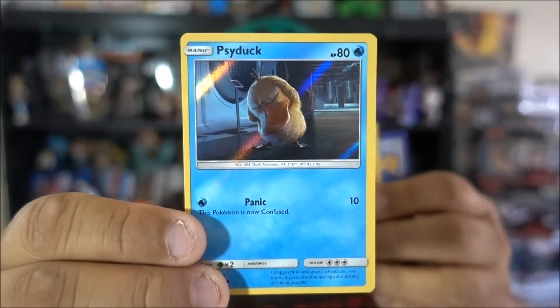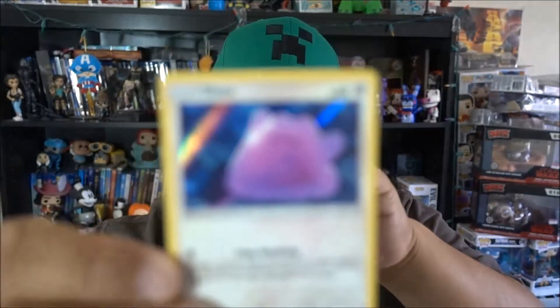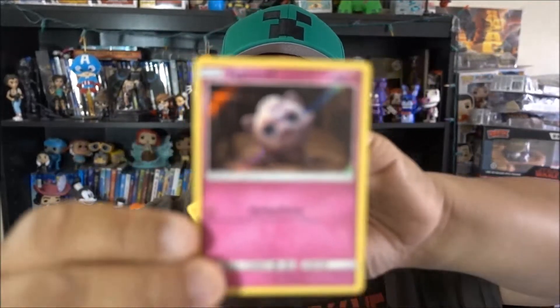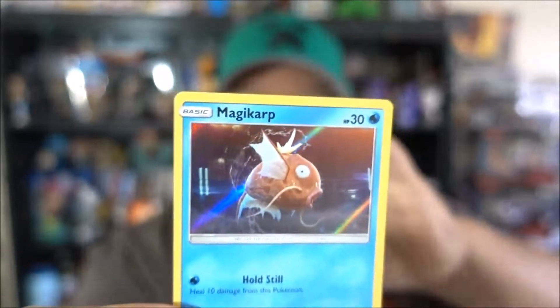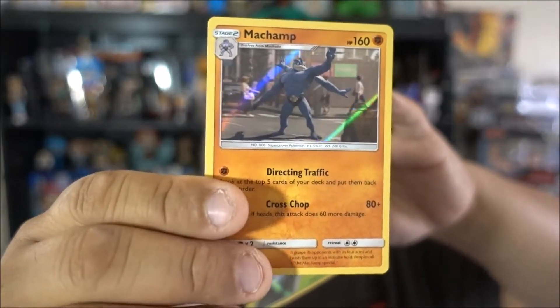Then we have Psyduck - you got Psyduck? And then we have a duplicate of Jigglypuff. And then we got another Ditto. In the third pack we have another Jigglypuff, we got a Magikarp, then we have a Marloo - I'm probably butchering these names so I apologize. And we got a Machamp. Of course these are all from the Detective Pikachu movie cards that we're opening right now.